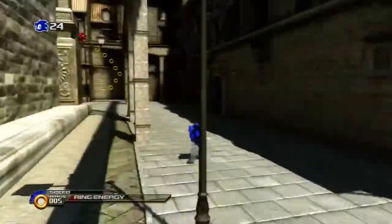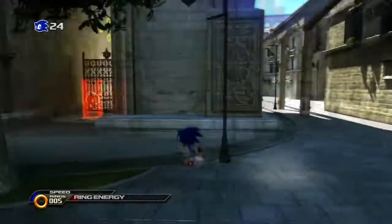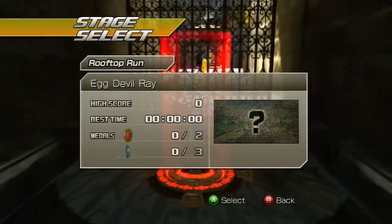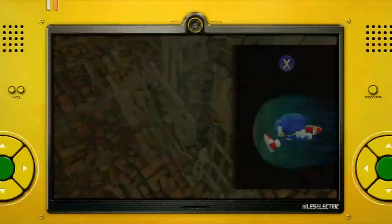Greetings ladies and gentlemen, welcome back to the Sonic Unleashed Let's Play. So we just got back from Professor Pickle's area after doing Rooftop Run Daytime. Now we're going to be heading off to the Spagonia Daytime Boss — I think it was called the Egg Devil Ray.